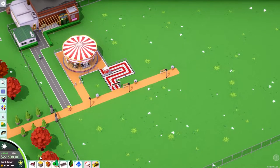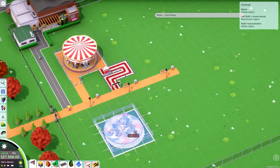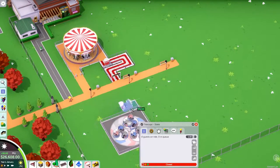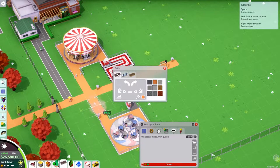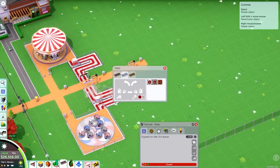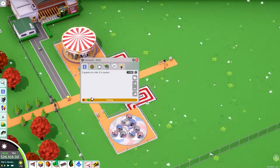The first ride is done. Next I'm going to put teacups on the opposite side — entrance, exit, path, queue, same as the first one. Pop that out there like that, and we'll open these straight away.